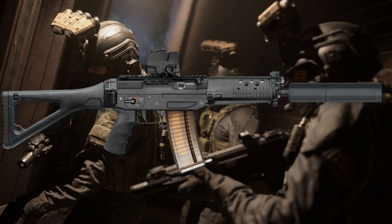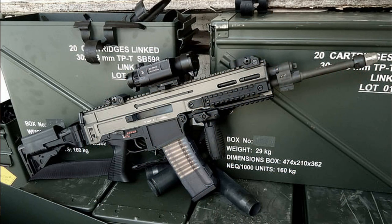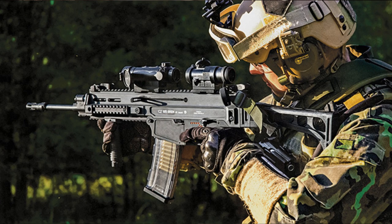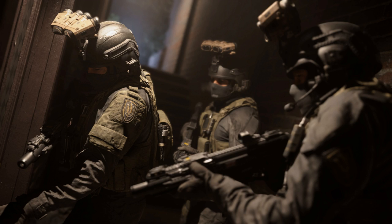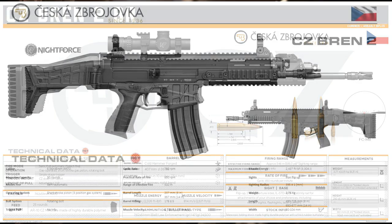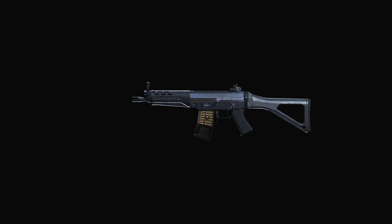Next, the CZ Bren 805 — a Czech Republic weapon from the CZ brand. It fills multiple roles: carbine, assault rifle, DMR, and battle rifle. A conversion to the CZ Bren 807 and the Bren 2 offers a more modernized version. All configurations can fire 5.56x45mm, 7.62x39mm, and 7.62x51mm — a lot of ammo conversion possibilities paired with different barrel lengths. Aesthetically it looks somewhat similar to an ACR or SCAR-L, but it's a really nice looking weapon I'd love to see in Modern Warfare 2.